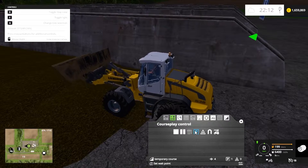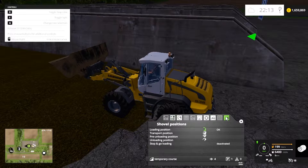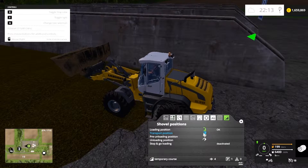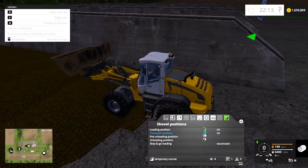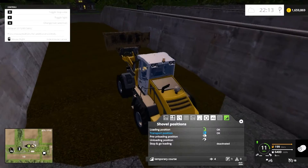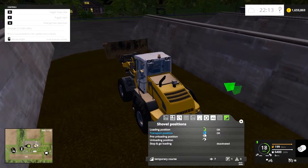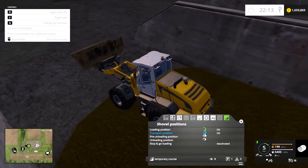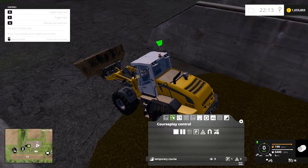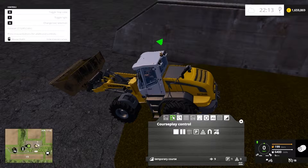For transport position, turn the bucket fully up. You might want it nicely raised for coming up and down the pit. Set it to transport position. Then continue driving all the way to the very end of the pit — if you don't, the loading shovel won't pick everything out. Once the front wheels go off the pit you should be fine, as long as the bucket goes past all the silo. Then we set another wait point.